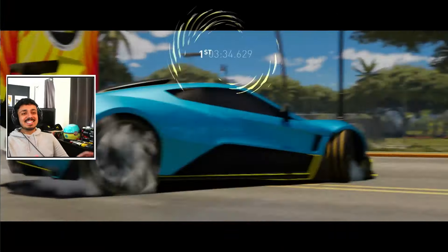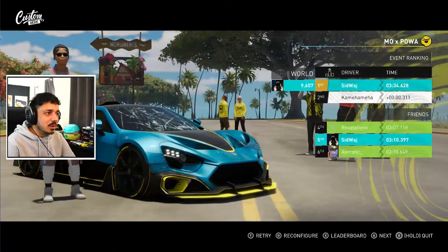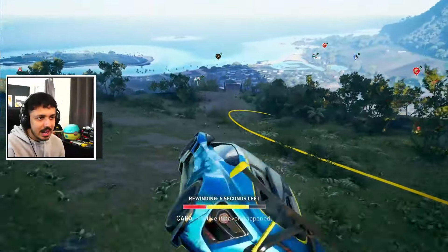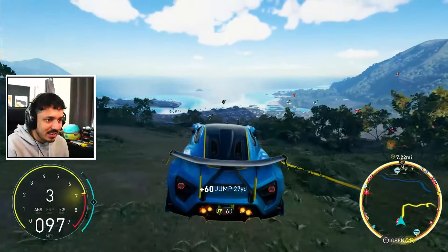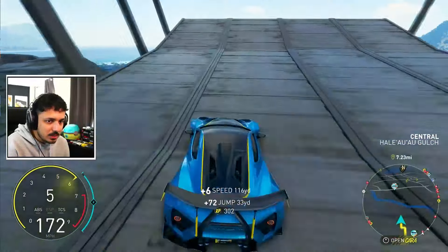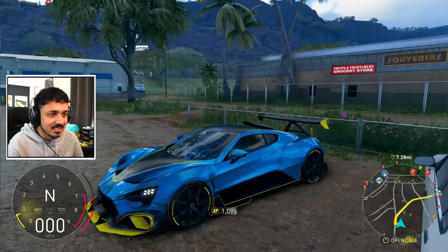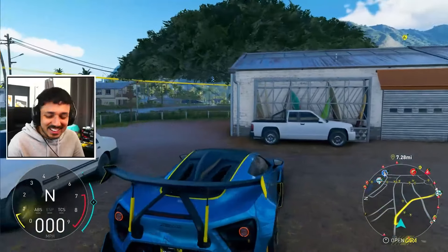We won! That was close — I didn't think I would win that. I want to have some more fun with this car though. Let's see if this thing can fly — there's a simple way to find out. It's not doing it upside down! Let me pick up some speed — I don't want to use up too much nitrous because I need it for the jump. This thing can indeed fly! Jesus, we made it — and we parked! We just parked up from flying off the mountain. That was actually really clean.